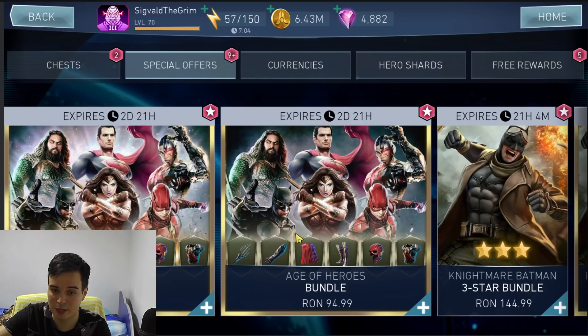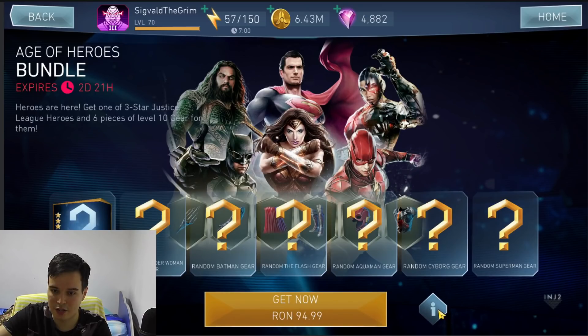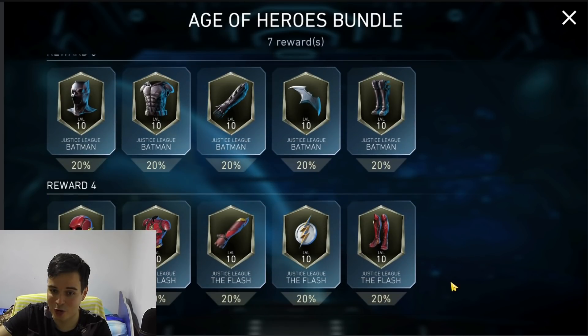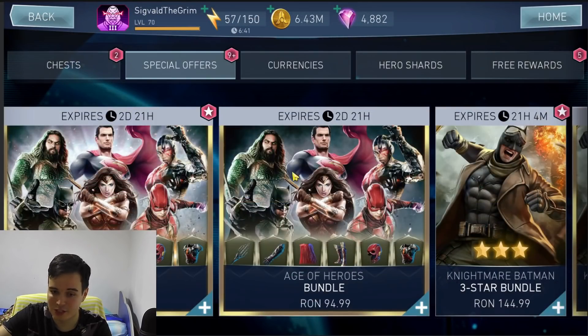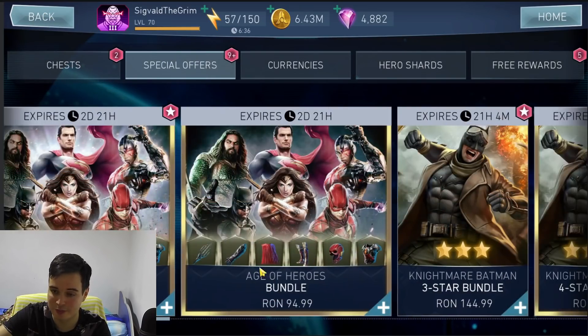We've got the Age of Justice bundle. It's going to give you one Justice League character, so you only get two chances to have a good pull, because Cyborg and Superman are the only ones that are worth the money. And instead of getting a gear set for the character you get, you're going to get one gear for each character. Why? Who had this amazing idea? It's garbage. Don't buy it.